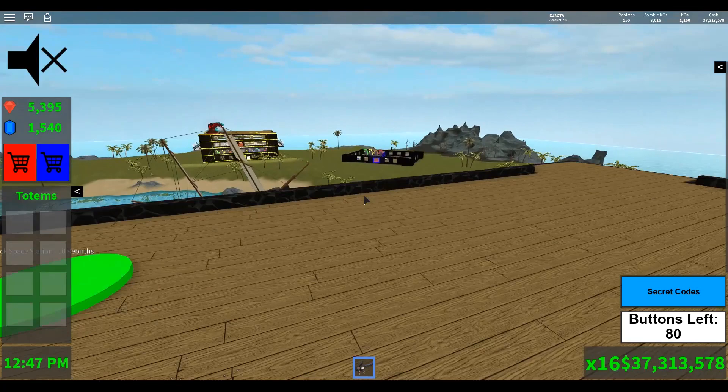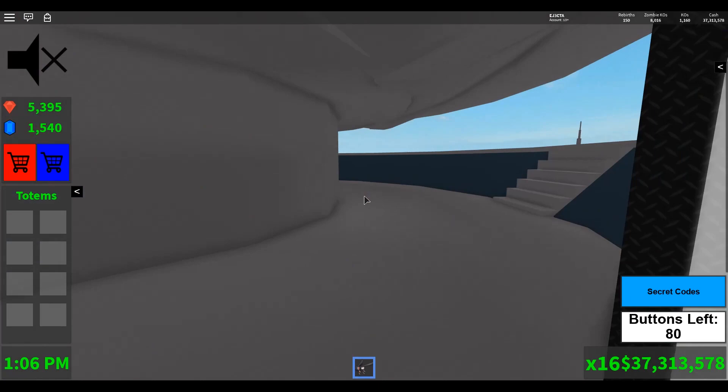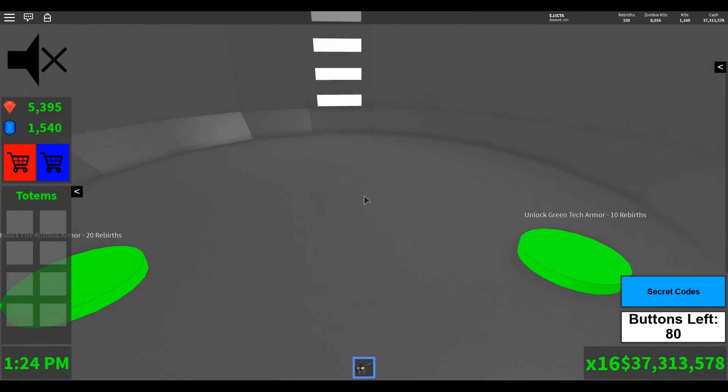We go up to the top of the base, and here at 10 rebirths we can unlock the space station. When you step on the button, you'll see that you get a portal right up on top of your roof. Step through your portal and you're in your space station. Space stations are located up above your base — if you're not at your base, you can look up and see it. When you walk into this room, you'll see some buttons that you can unlock.